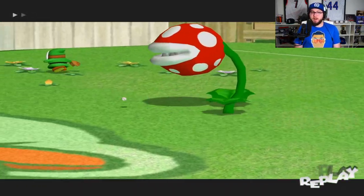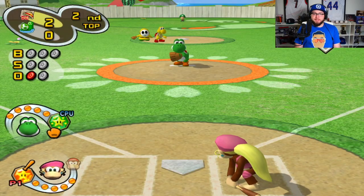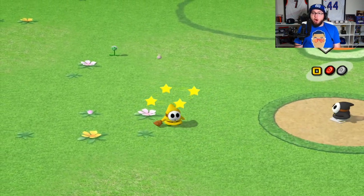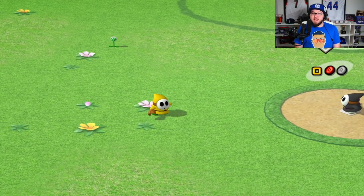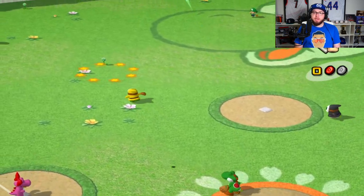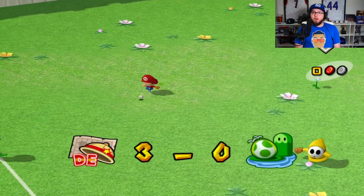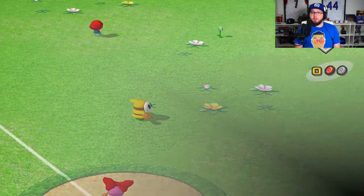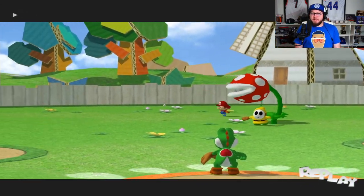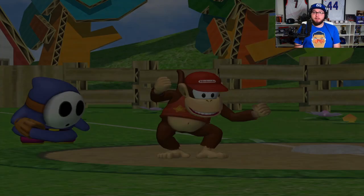Nice job, drove it into the right center gap. Beautiful form. Now we got Dixie — bottom of our lineup. She's gonna reach base, she hit it hard enough. Now we got the top of the order up. This ball's hit — get back, get back, get back! They knew it was gonna go in the piranha plant. I was pressing the wrong button, that's why they weren't going back initially — but the plant saved us, not gonna lie.